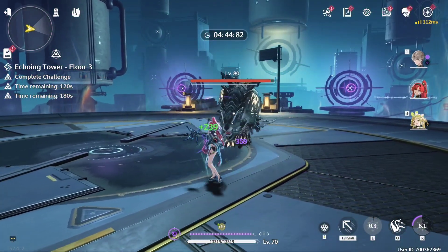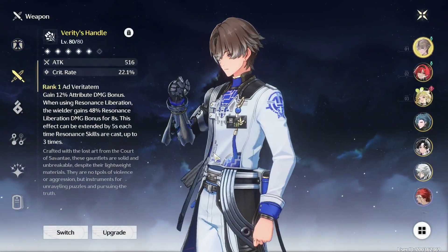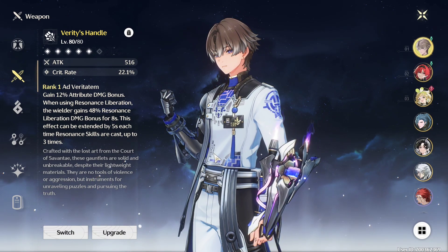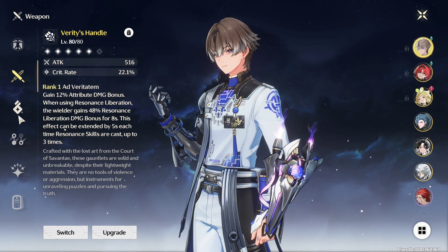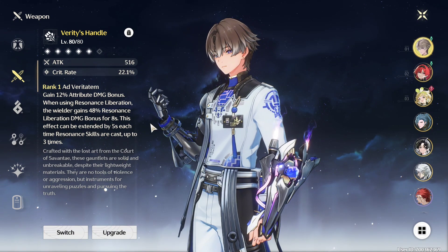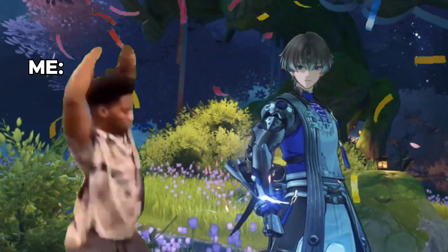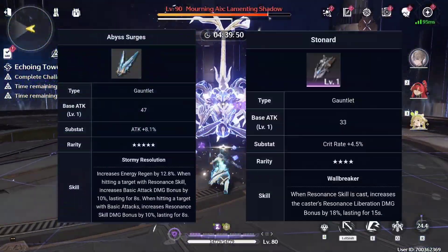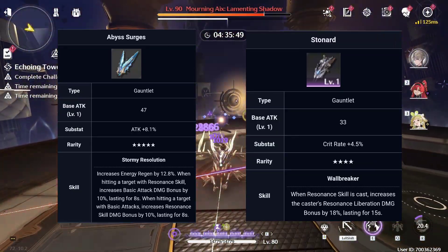For the weapon, obviously the best in slot is his signature weapon, Verity's Handle. It is a really tailor-made weapon for him, giving 48% resonance liberation damage and on top of that a crit rate substat. Getting his weapon is a great boost of damage, and not to mention we get Shangli Yao for free. The second best option is Between of the Surges or Stonard from the Battle Pass weapons — these two are good depending on your build stats. For free-to-play options, you can pick either Hollow Mirage or Markado.